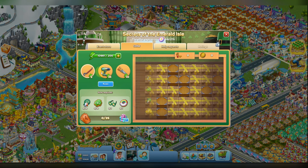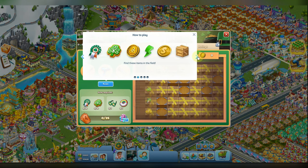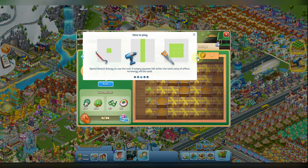There are three types of items you can use to break the cells. You need to clear the cells, collect bonuses and get the main reward. You will find these items in the field, and please do not forget how different tools are used.